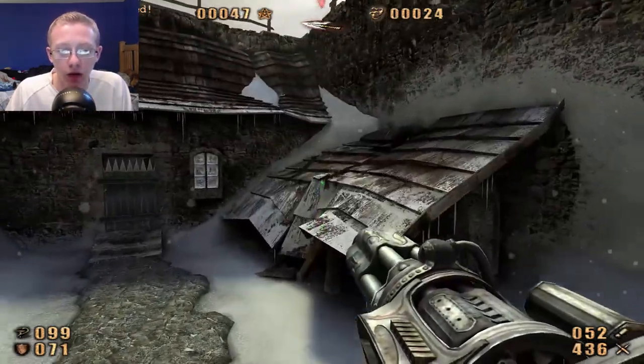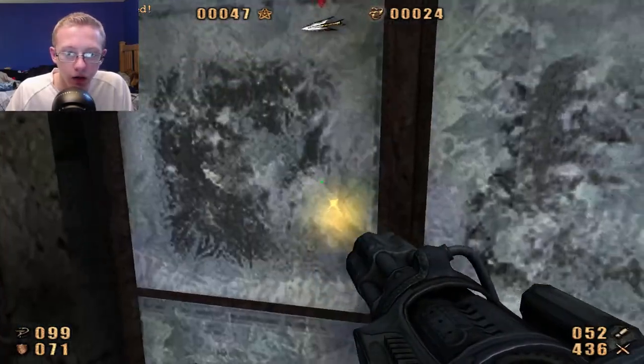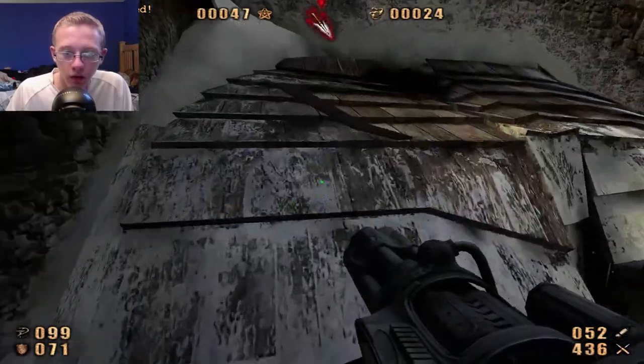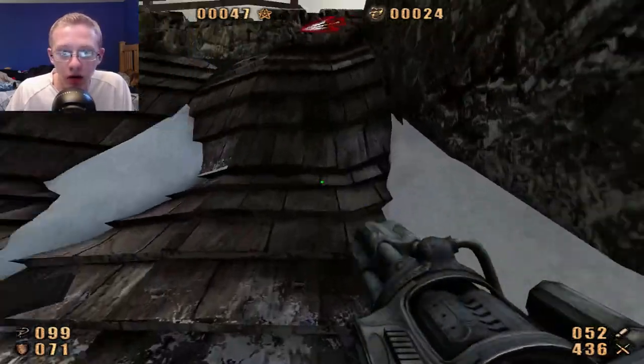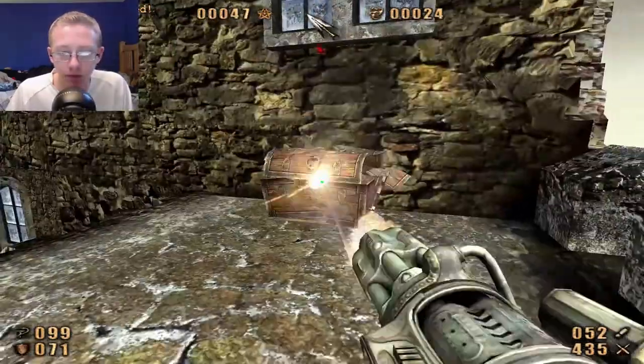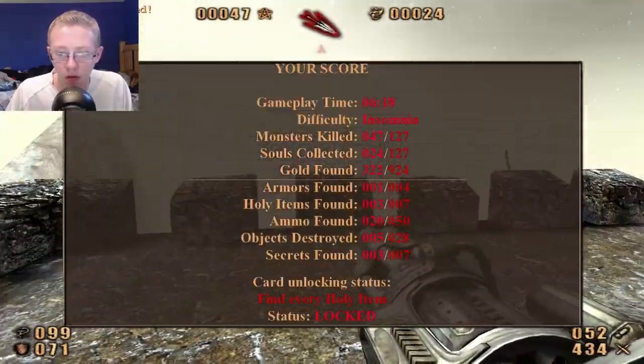This was a secret area but no holy item, so that probably means there's one secret area that has all of them. There's one right there and the door's closed, so I'll probably have to come back. There's gotta be something up here - yep, there's two right here! Look at that. So I've found three so far.